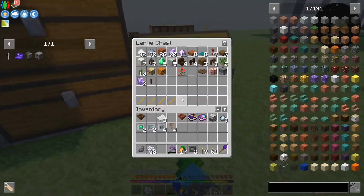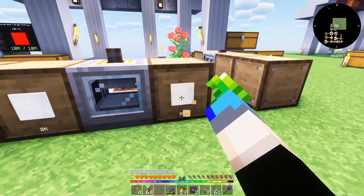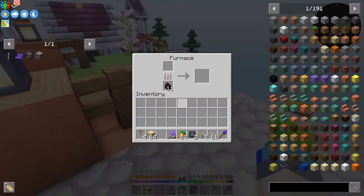Nothing of major value except for pointed dripstone — that is something we really really need today and I'm going to make use of that immediately. What we're going to do is use the pointed dripstone to start reproducing lava. We need a decent supply.